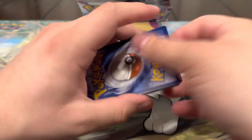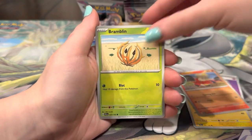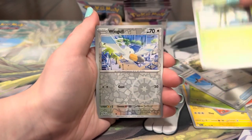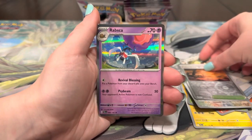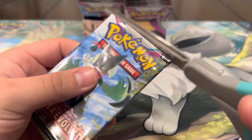Let's see if we got it, guys. Energy, Watchog, Fuecoco, Bramblin, Cufant, Delivery Drone, Girafarig, Spidops, Winglette, Wasteland, Rabsca. Nothing crazy. We're down to probably about 10 packs left — we've done amazing so far, can we pull anything out of the last 10 packs?